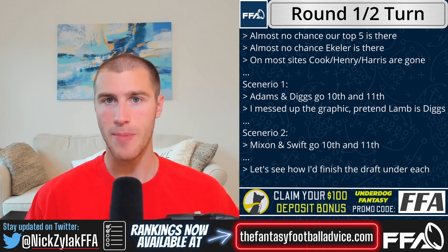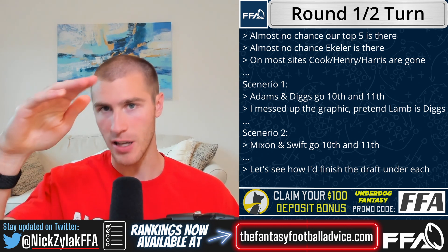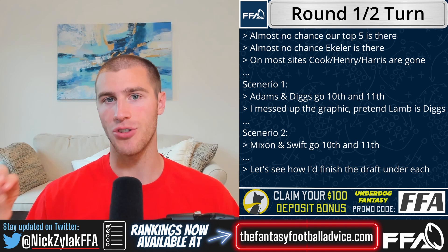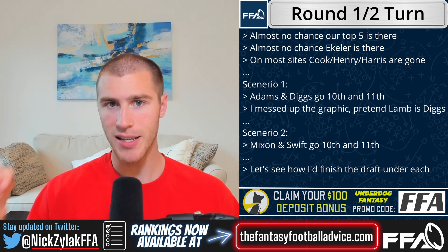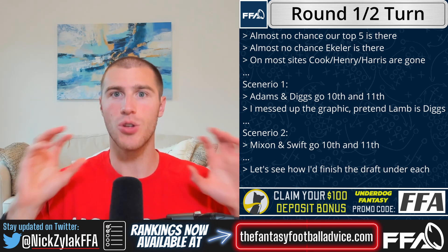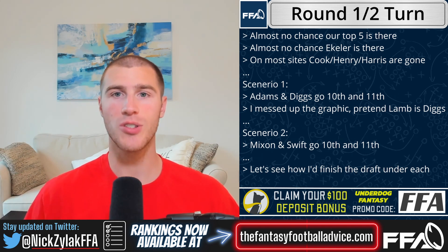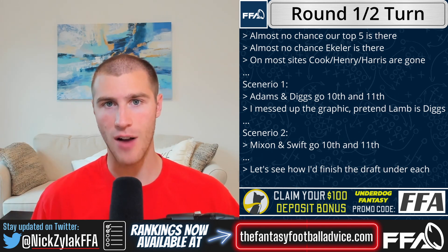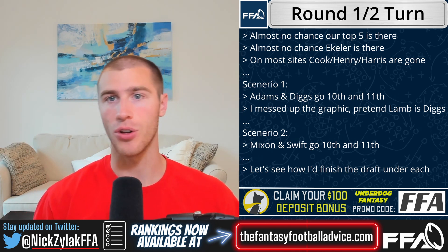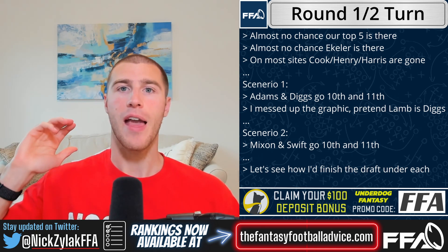In this scenario, with back-to-back picks at 12 and 13, you can either go with Kelce with one of these picks or double dip at running back. I think that's the most likely outcome if wide receiver was taken heavy. Top running back options are D'Andre Swift, Joe Mixon, and Aaron Jones — the only ones I'd consider taking here. The running backs after that are more like mid-second round picks. My projections say to double dip at running back, and I agree.